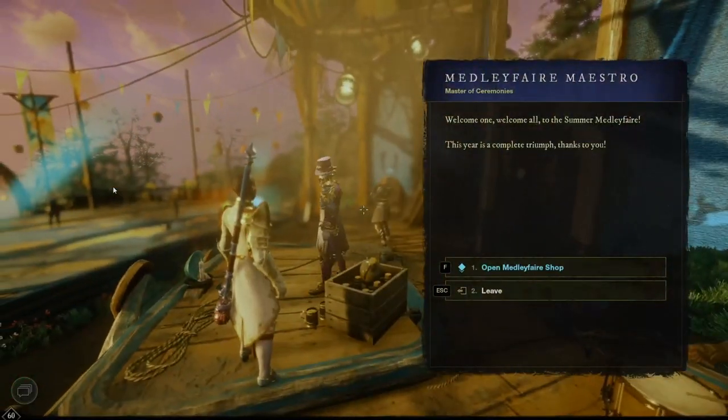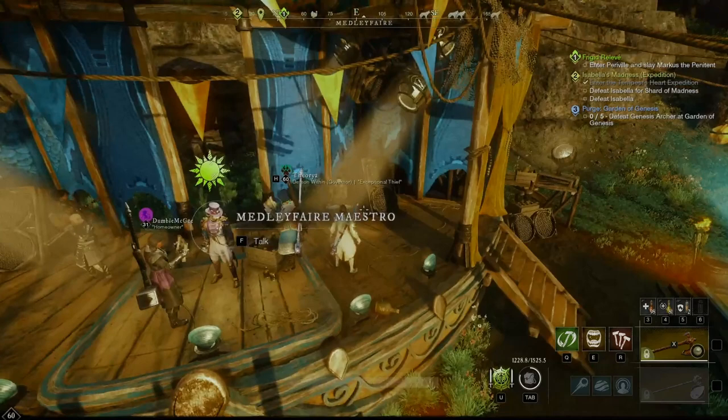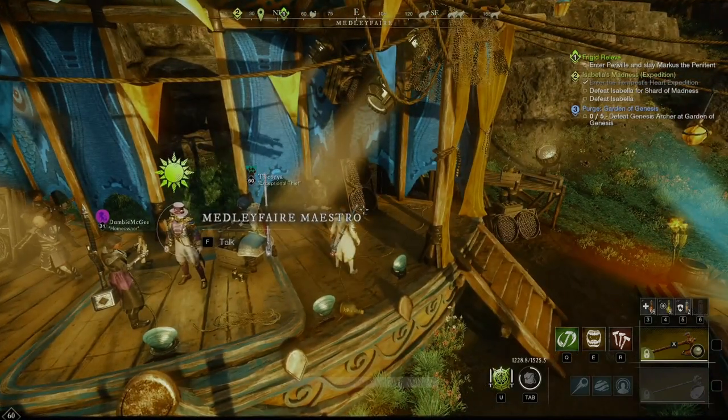The best source of event experience is to talk to the medley fair maestro and he will give you a quest line. Make sure you bring some water with you, but it'll send you around the different medley fair points on the map and give you experience for doing it.